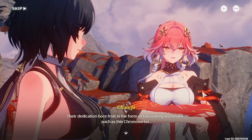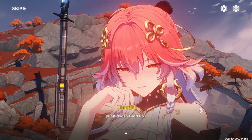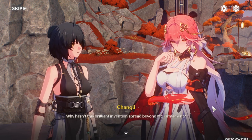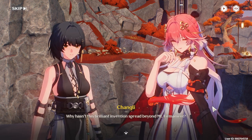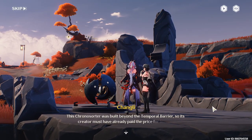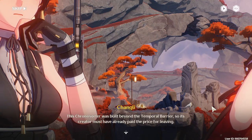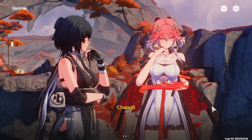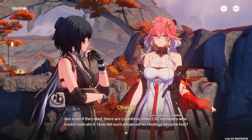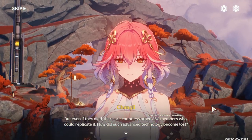Such as this Chronos Order. But it doesn't add up — what's wrong? Why hasn't this brilliant invention spread beyond Mount Firmament? Maybe it only works in this place. This Chronos Order was built beyond the temporal barrier. Its creator must have already paid the price for leaving. But even if they died, there are countless other Court of Savante members who could replicate it. How did such advanced technology become lost?